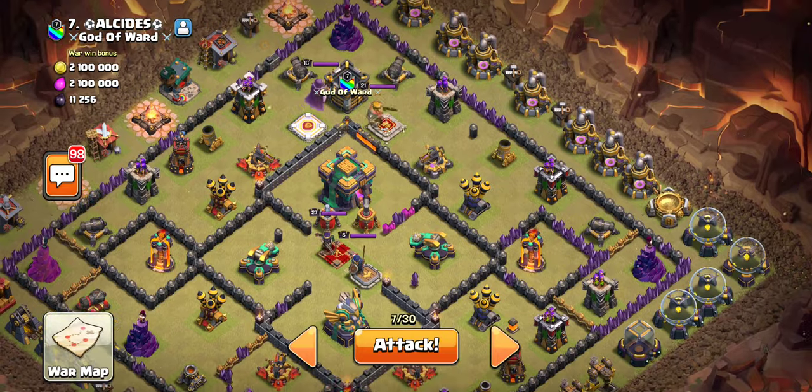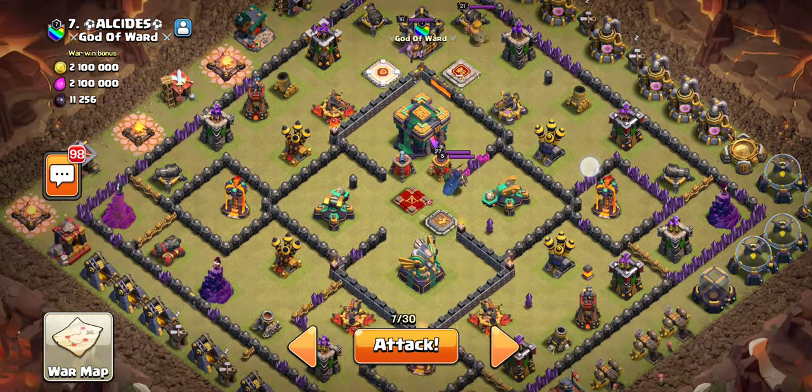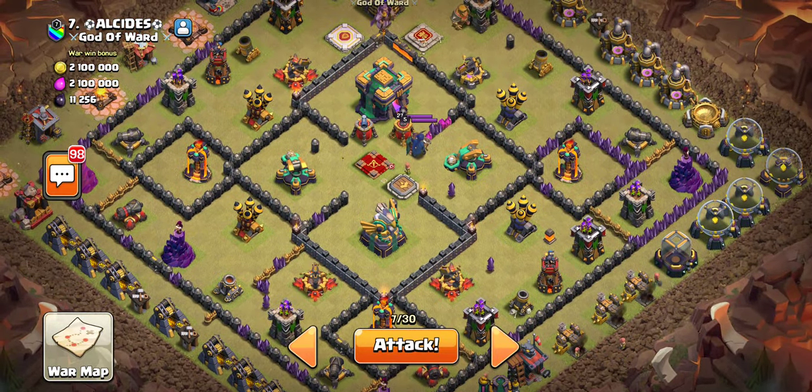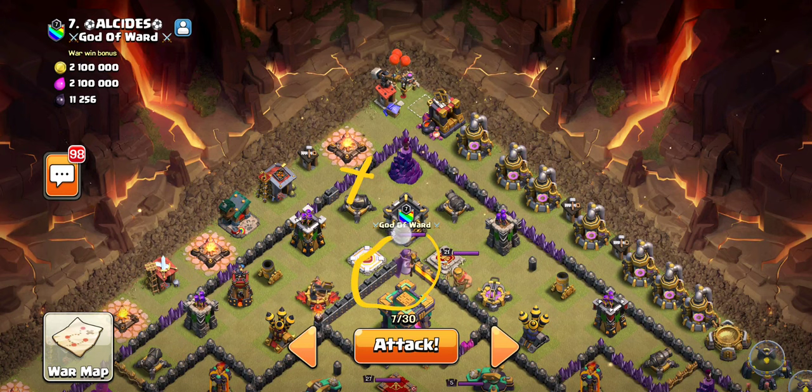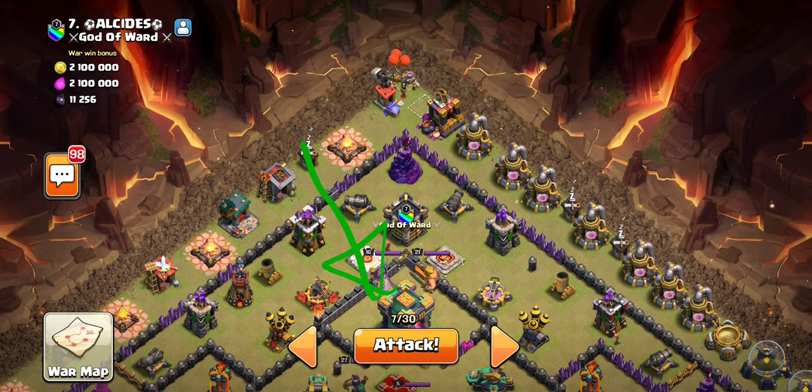That's why we're gonna be doing this one, because if we look at the base, the only place we need to actually wall break into is right up here, which then we can jump right here to give us access to the Town Hall, so we can have our Sneaky Goblins come in right there.